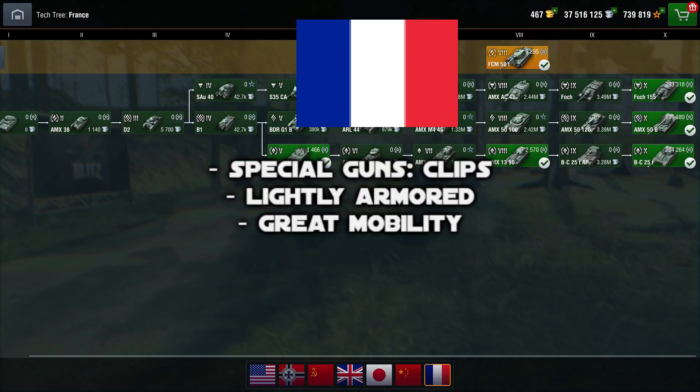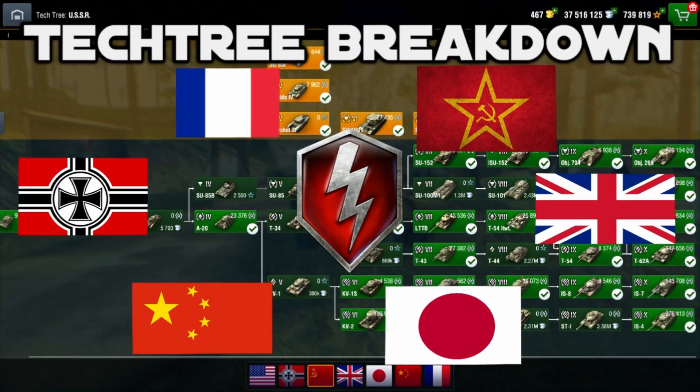For the French tanks, there are two things to know. First, most of them have clips, meaning you'll have a long reload but can put three shots in a row — that's for the heavies and mediums. The TD is really great, but you have weak side armor so you need to angle carefully. Second, French tanks have great mobility but not much armor. I'd say French tanks are for expert players — you really need to know how to deal with lightly armored tanks.